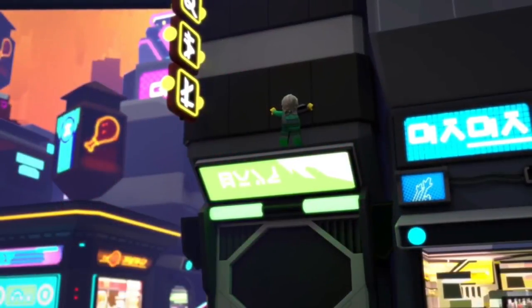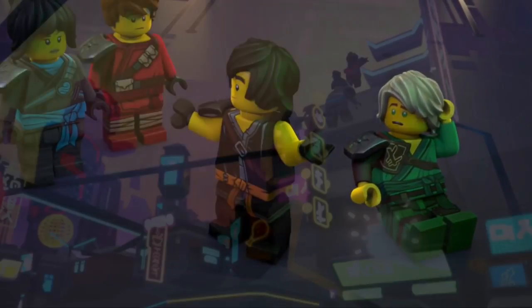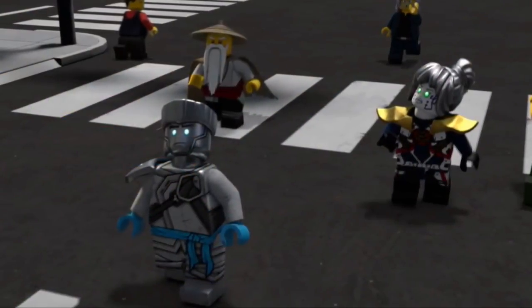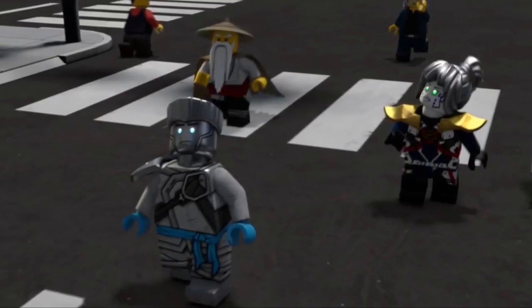Lloyd tries to jump over the building but splats against the wall. Cole suggests they try a double jump, which actually works because, you know, video game logic. Cut to the real world Ninjago — here's Zane, Pixel, and Wu. Behind Pixel is some man running up who actually looks a lot like Milton Dyer.